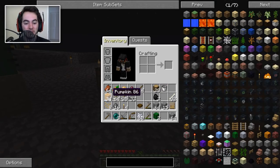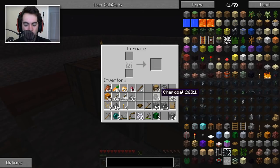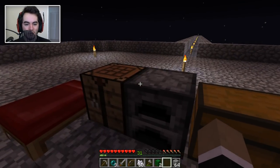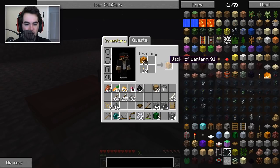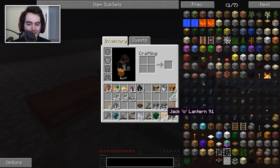We're far beyond the pumpkin challenge now. I actually went and started smelting some more charcoal so that we can go ahead and create all the torches that we need. Now we have four, so if I just use my sticks here and make the maximum amount of torches - there we go, that's 20 - and then boom, 20 jack-o'-lanterns. So that part of the quest is done.